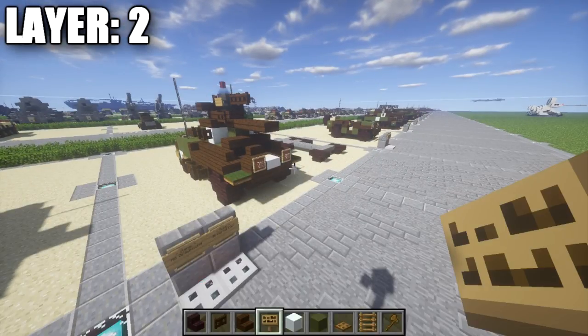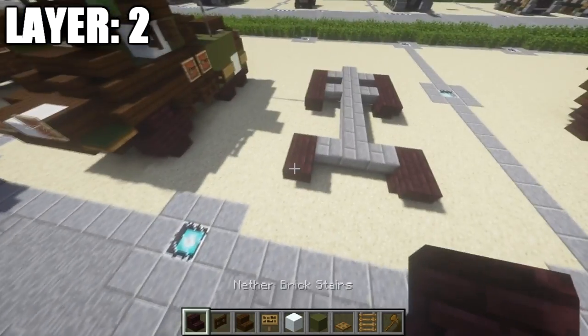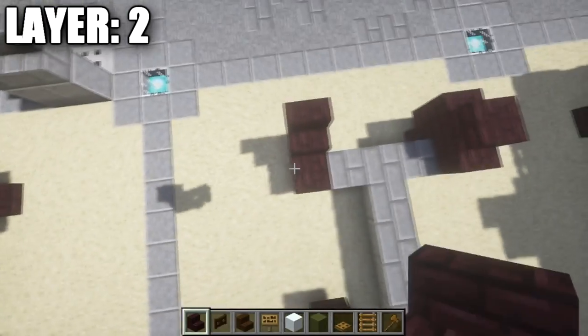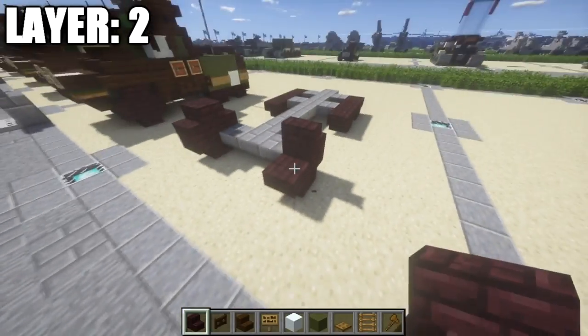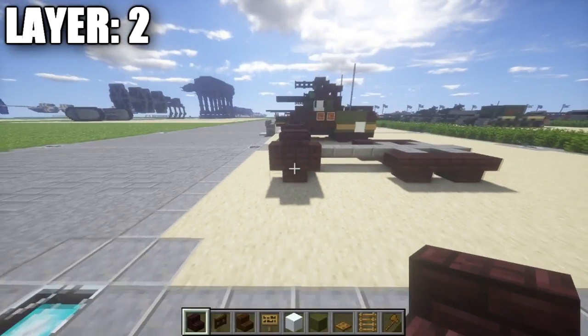Going ahead and moving on to our next layer — layer 2. For layer 2, what we're going to do is start off by going to the wheels up in the front. We're just going to go ahead and place down 2 nether brick stairs back to back on top of the 2 nether brick stairs that are upside down and back to back, just like that, to pretty much complete this wheel shape.